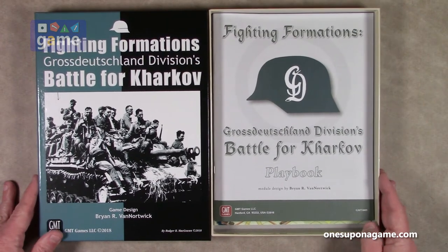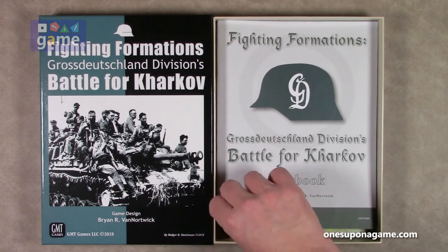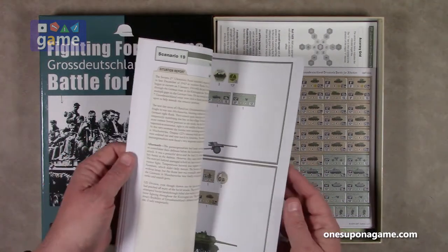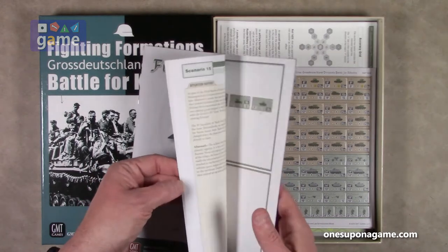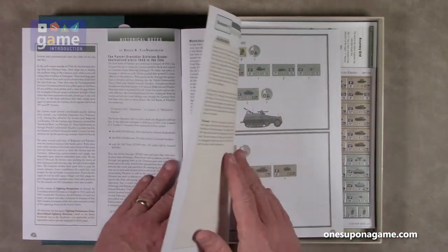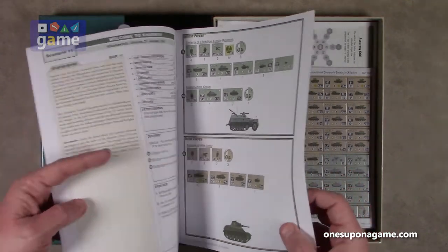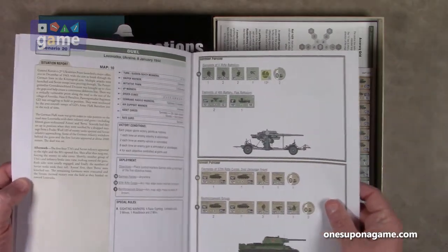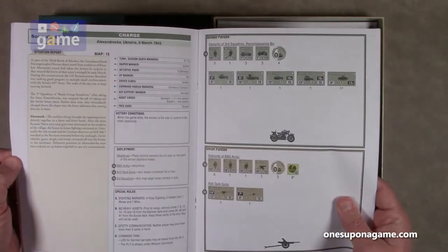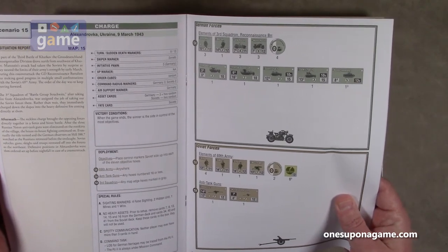So let's begin. And as an expansion, of course, you will need the base game. This is not a standalone game. To start with, we have the Fighting Formations, Gross Deutschland Division's Battle for Kharkov Playbook. This has your scenarios. It's a 24-page book. It goes straight into the scenarios — introduction, some historical notes, and then scenario 11. So the main game was scenarios 1 through 10, and this is scenarios 11 through 20. Full color, 24 pages, and it guides you right through the setup, orders of battle, and any special rules.